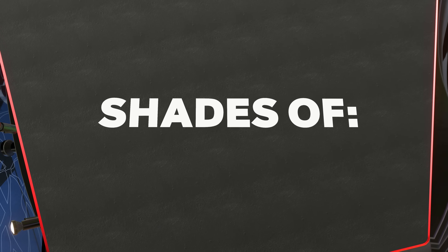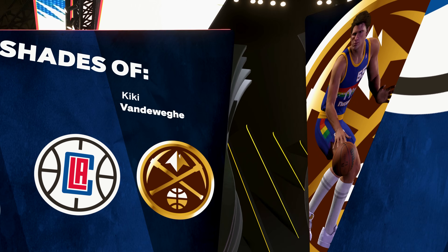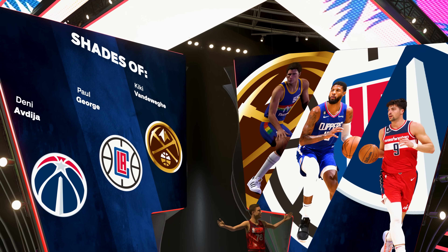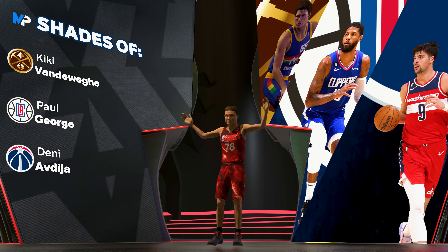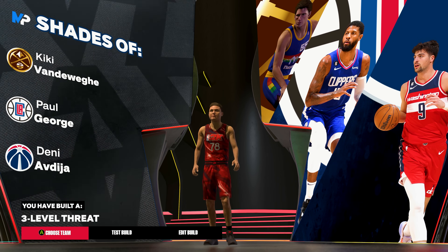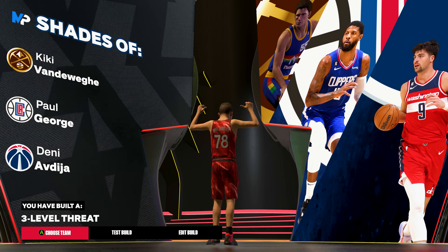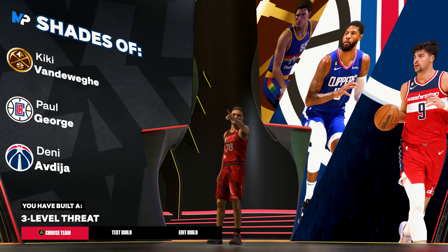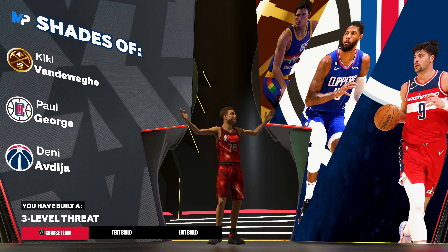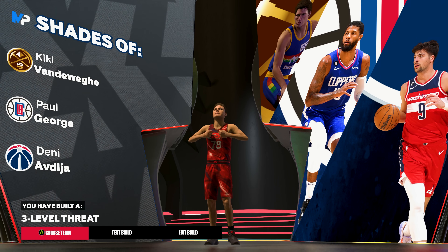Coming out of the MyPlayer builder we're going to get some interesting player shades on this build — I believe it's Kiki, Paul George, and some other random. The build name is 'three level threat,' which is expected. And again, for the very last time: it is August 19th at the time of recording — do not make this build, NBA 2K25 is right around the corner. Save your VC, save your bread. But now let's get to some rec gameplay!